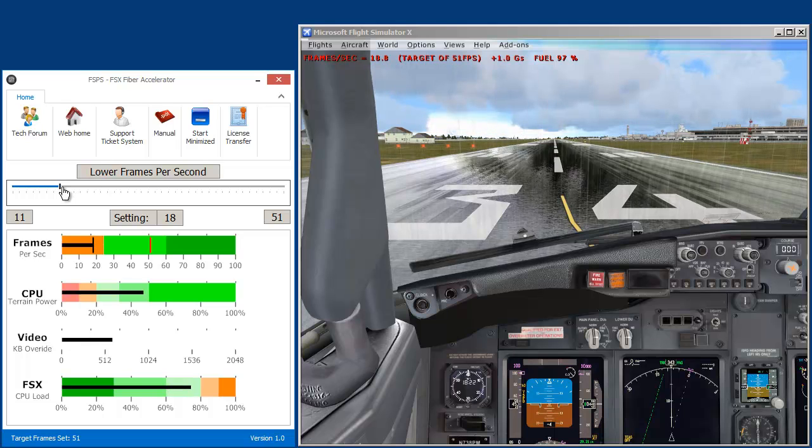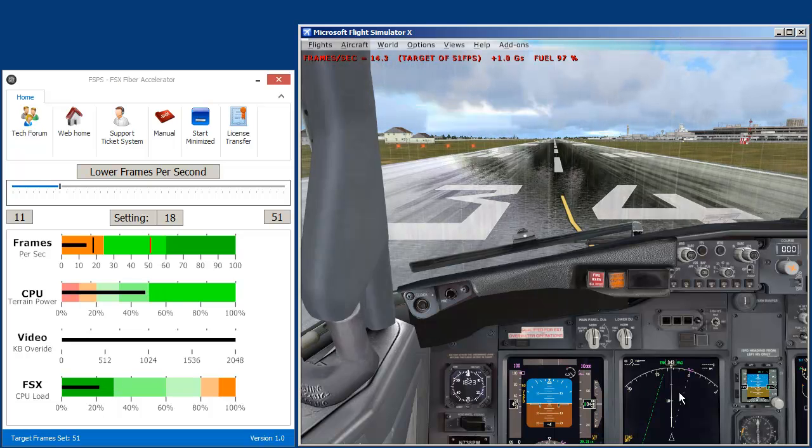Let me change this to 18 frames a second and watch what happens to those graphs. You can see that KB override went all the way to 2048 and my CPU terrain power is up to about 60 now. So it's saying it's easy for me to produce 18 frames a second — now I'm going to focus on giving you better graphics. I flew around some and this thing really works and does a really nice job.